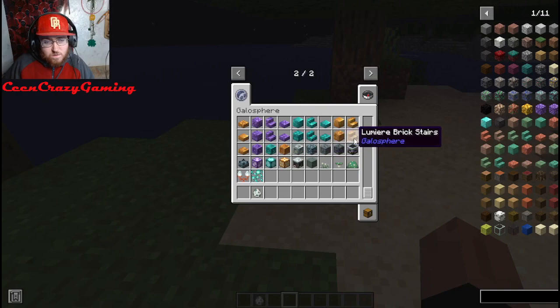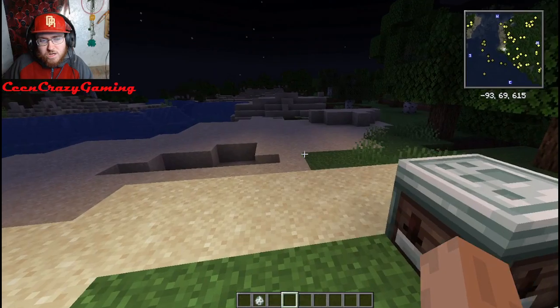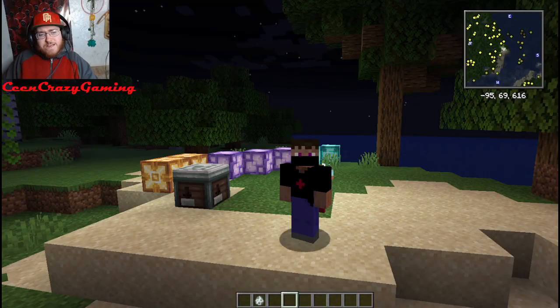And they can also make blocks of raw silver. There's a lot of shit to it. Like I said, it's basically a small chance that you're gonna be able to find one of these biomes — I think it's a small chance. You just gotta roll the dice with it and eventually you'll find one.